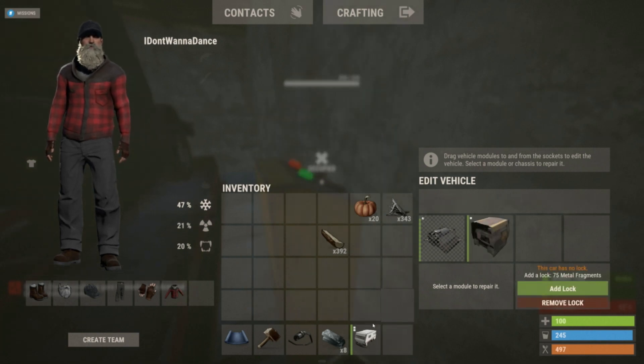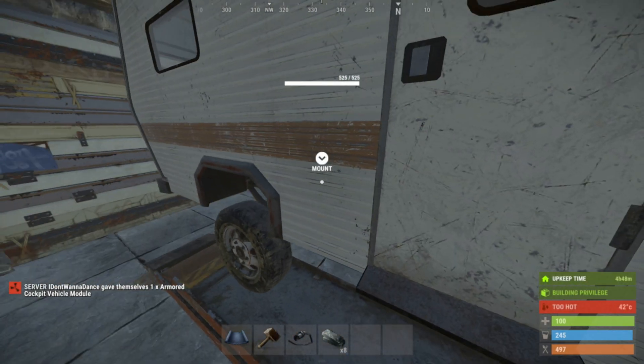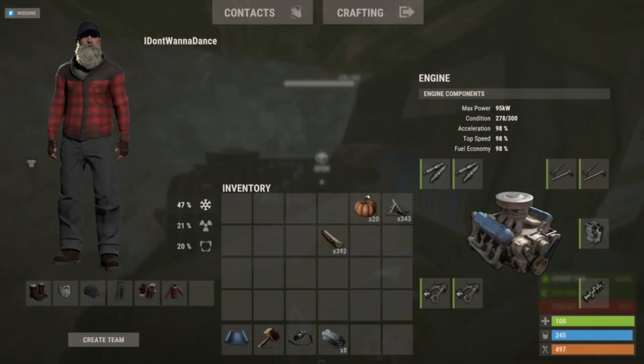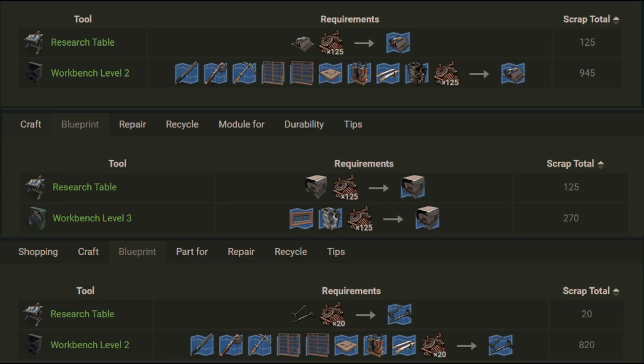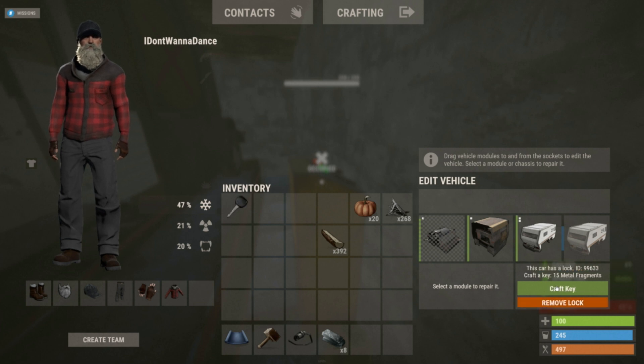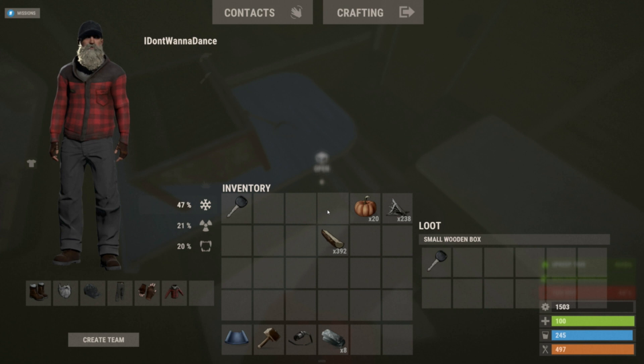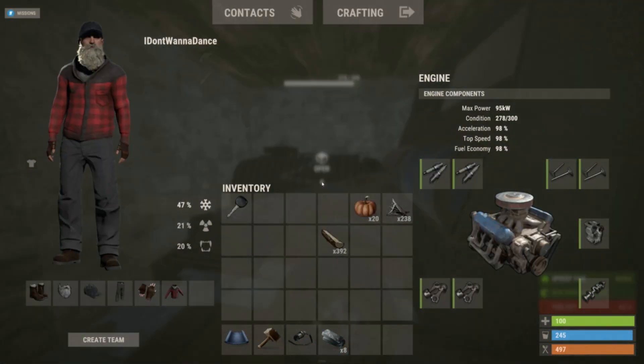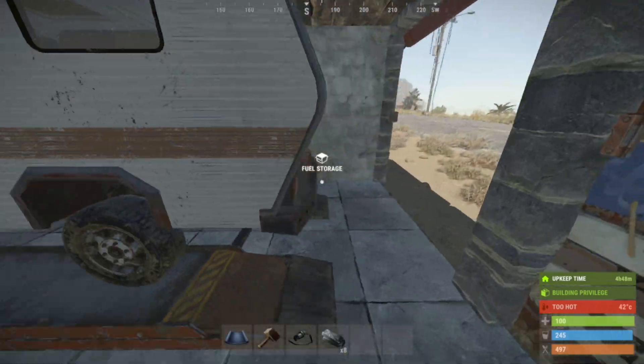Collect all the modules you need for the car and put it on a four-module chassis. If you cannot find the required modules on random cars on the streets, you can also research them via workbench and craft them. Engine and camper modules require a level 2 workbench, and the armored cockpit requires a level 3 workbench. Once you're done with your car, create a lock and make some keys for it. I recommend keeping some extra keys in the box of the camper module in case you die and want to use it again after respawning.